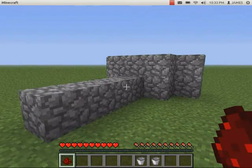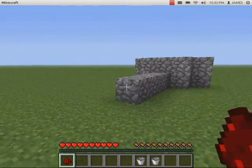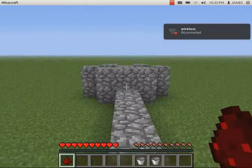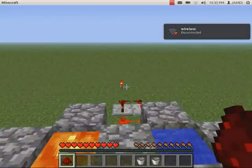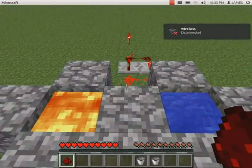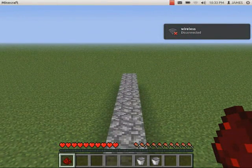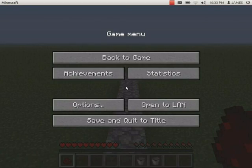So now the redstone is making the piston push in and pull back and the lava and water are creating the cobblestone. And here you have it — it's quite cool. So you can see it all at work there. The piston pushes the cobblestone out and then the lava and water create it again. And you have about 15 blocks out there in front of you.